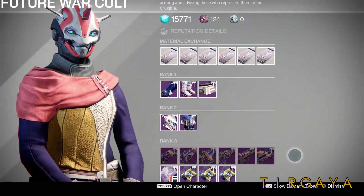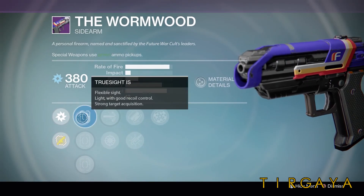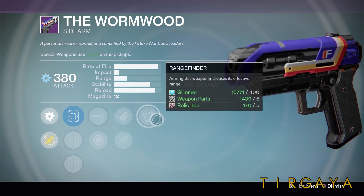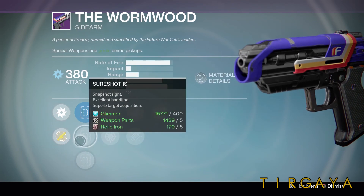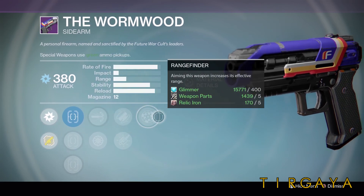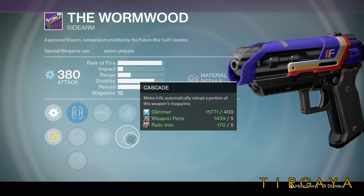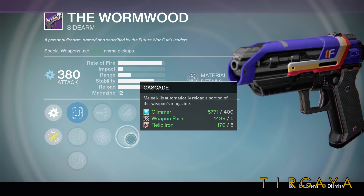Finally, we have the Weekly Wormwood Report. Once again, Laxmi brings us a pretty decent Wormwood. The scopes are True Sight and Sure Shot. We have High Cal and Snapshot, Fitted Stock, Cascade, and Range Finder. There is no bad setup for this Wormwood. Probably my preferred setup would be Sure Shot, High Caliber Rounds, Fitted Stock, and Range Finder — that's straight across the top. But there is no bad setup. Snapshot is always going to be good, and it's going to synergize very well with Range Finder. And Cascade reloads a portion of your weapon's magazine with melee kills. When you're using a sidearm, you're going to be in melee kill range pretty constantly.